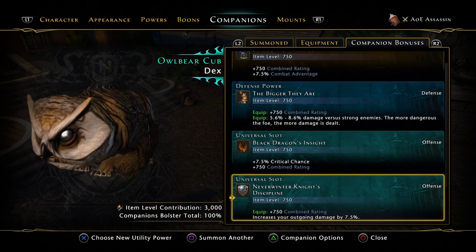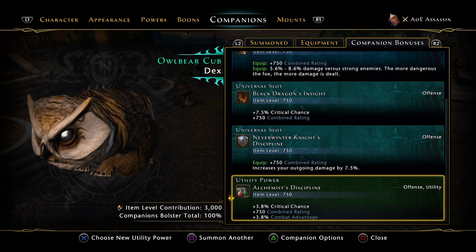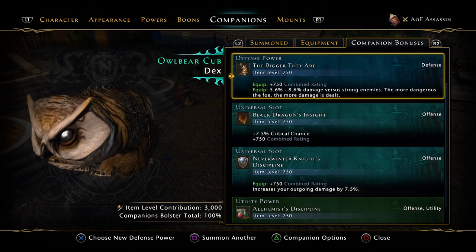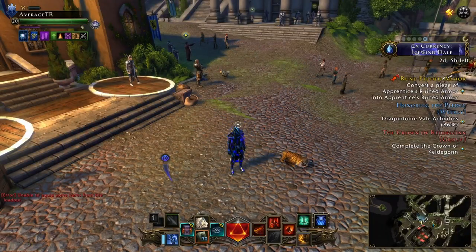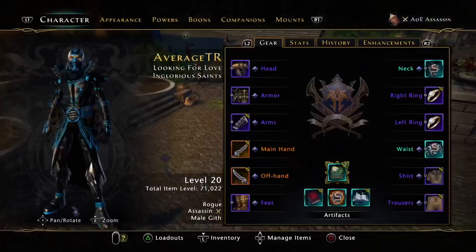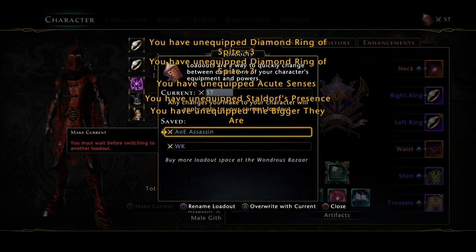You've got the Minsk, the Black Dragon, the Neverwinter Knight, the Bitiri, the Alchemist Discipline, and the Golden Cat — these companions are basically what you're going to need at endgame. But we're here to talk about alternatives and where to get them, and I've edited my single target build to use the alternative companions.